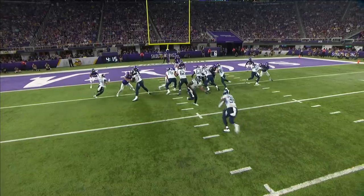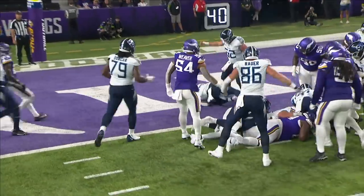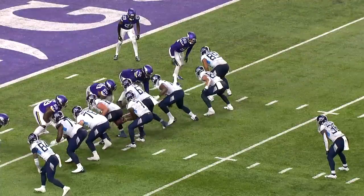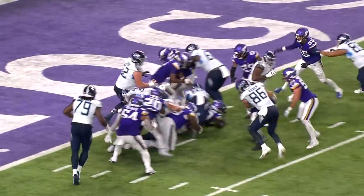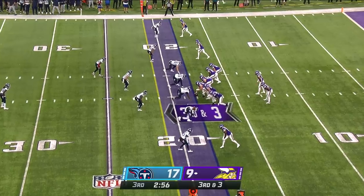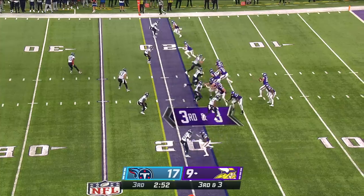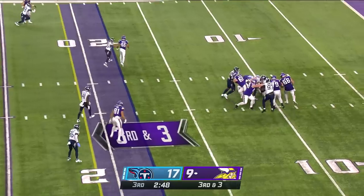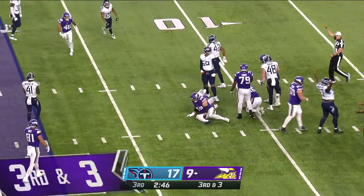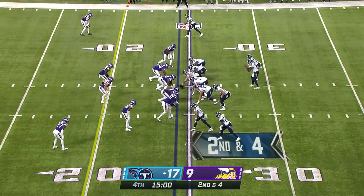Touchdown! Julius ran right up the middle — 16-9 Tennessee! Julius Chestnut has amassed 91 yards and a TD. They use the phrase 'strong hands' to describe offensive linemen — if he gets his hands on you as a linebacker, I've seen him upset the apple cart many times. When that young man plays angry ball, he's unstoppable.